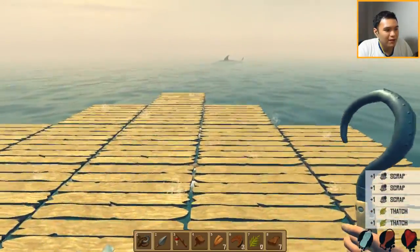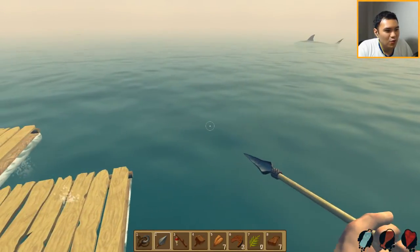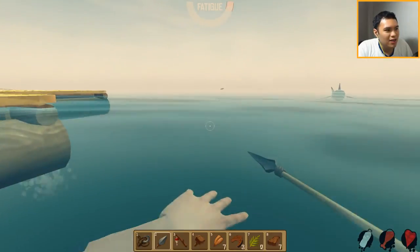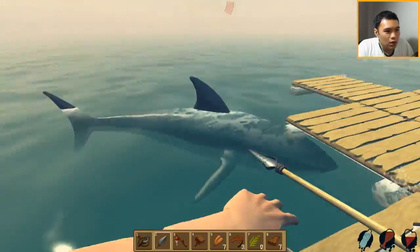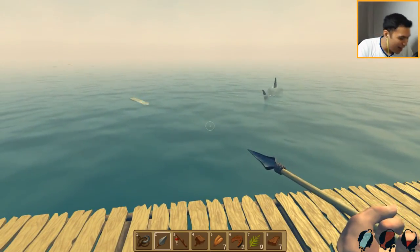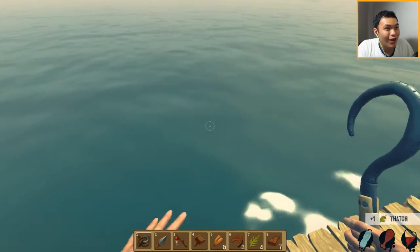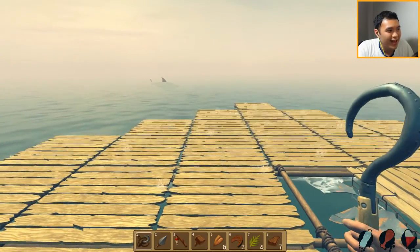Maybe we should just lure it and attack it ourselves. We can go full ham and just go there and attack it. We could kill it. I'm gonna try my best. Let's go down here, lure the shark over. Come here, come here boy. I'm gonna kill you! Oh no, no, no, no — oh my god, I almost died. That was not a good idea. Just grab some thatch at least — we damaged it a bit. So if it comes attacking next time, it probably would die.